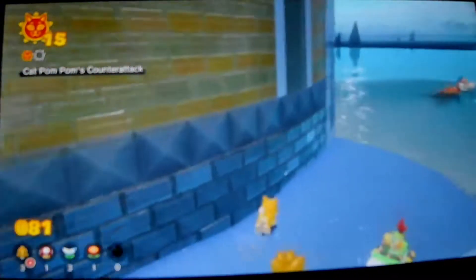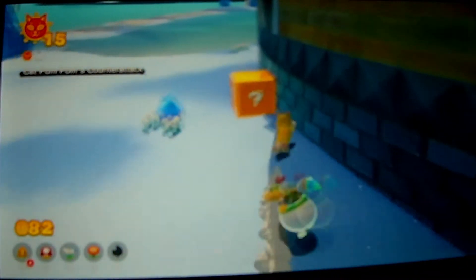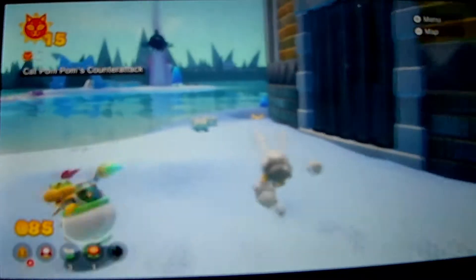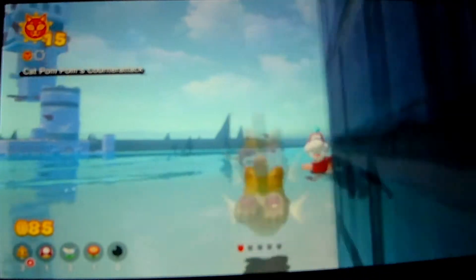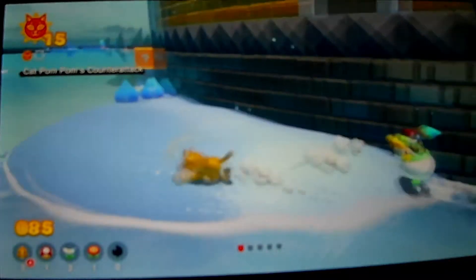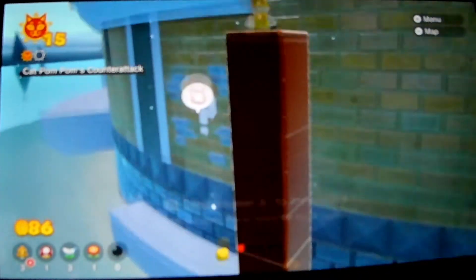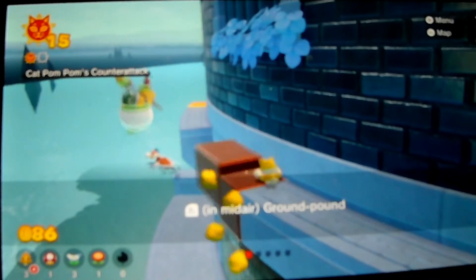Hold on, where do we go? I'm assuming up here, right? Oh, here's a cat sign shard. I don't know how to get in — I forget. Oh, here it is. Okay.